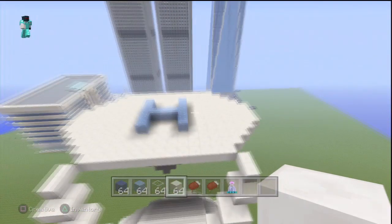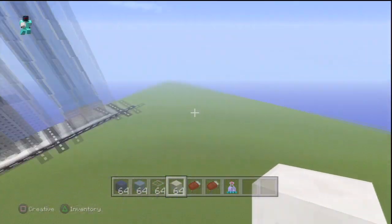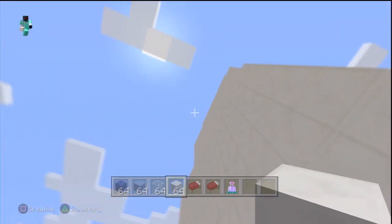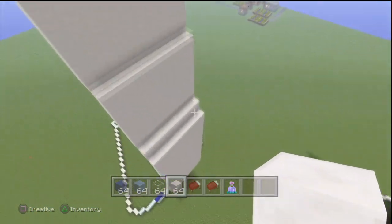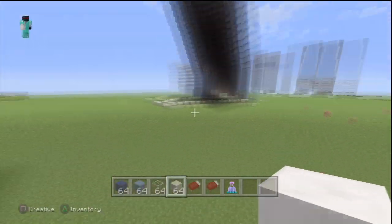Yo, what is going on guys, this is GSHD for the win and welcome back to part 2 of the building of the 7 star hotel. In the last video we built the front bit of the building, and now what we are going to do is build the glass part of the building.